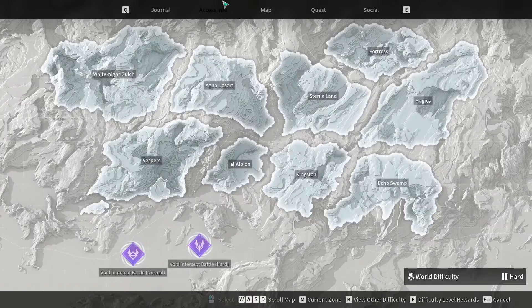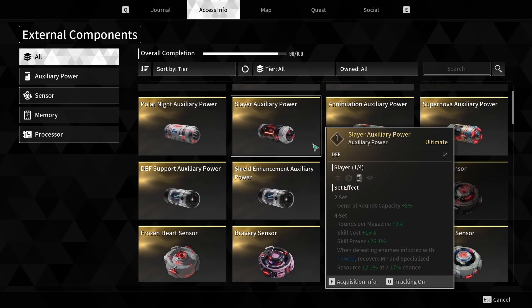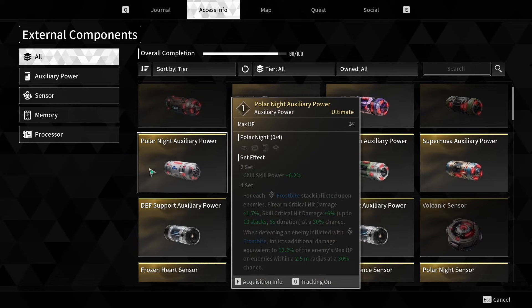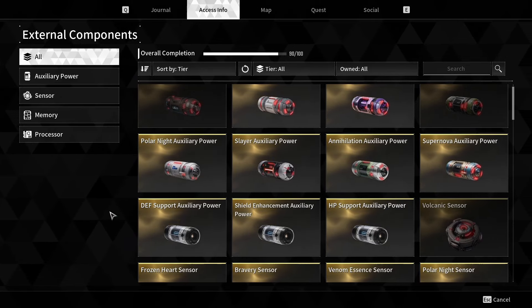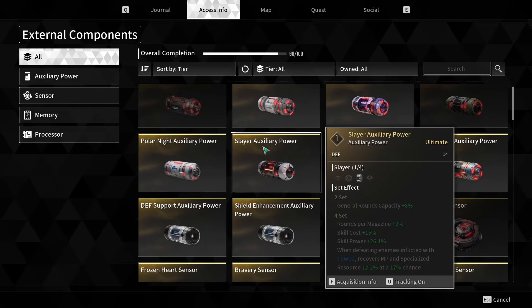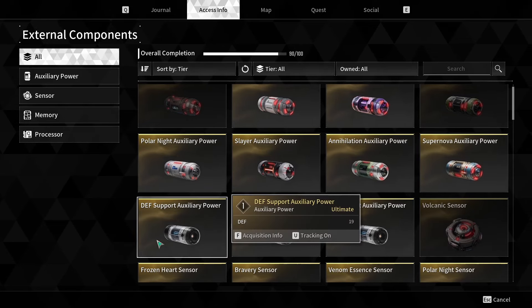If I go over to Access Info and click on External Components, as you can see, if we look at the Slayer Auxiliary, this has a base 14 scaling defense. Compared to the Polar Knight, this has a 14 max HP defense. Now, why does this matter so much? Some pieces inherently have worse base stats than others. If we look at the Slayer Auxiliary Power, it only has base 14, but if we come over to the Defense Support Auxiliary Power, it has a base of 19.